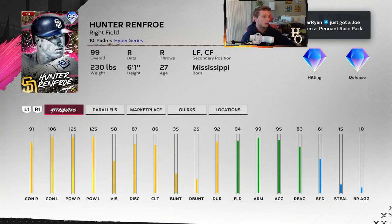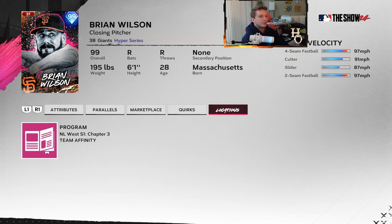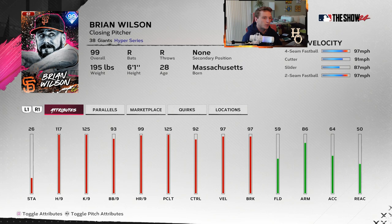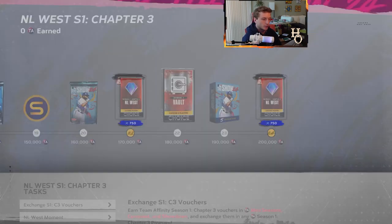Gary Sheffield stands a little bit over the plate so some people might not get used to that, but regardless of his stance he's always had a quick bat. Try him out if you haven't before - he plays very well. Hunter Renfroe - probably the only one with max power out of all these team affinity cards, both sides max power. 91 contact against righties, 106 contact against lefties, no quirks, fields very well in right, left, and center field with a great arm. Brian Wilson - last card, four-pitch mix. He's got 125 K per nine, 117 hits per nine, max clutch, 97 velo, 97 break, really good attributes. But I feel like he's kind of easy to read with three fastballs and a slider. We'll see how he does.